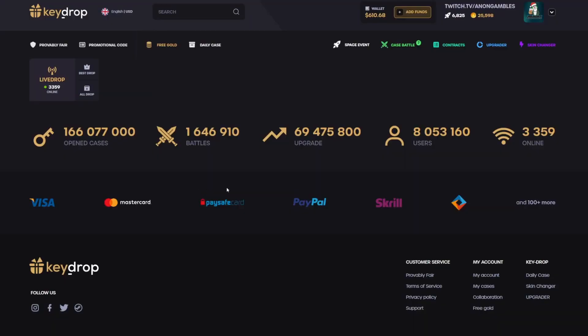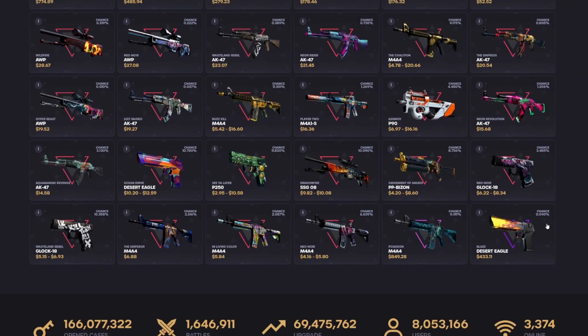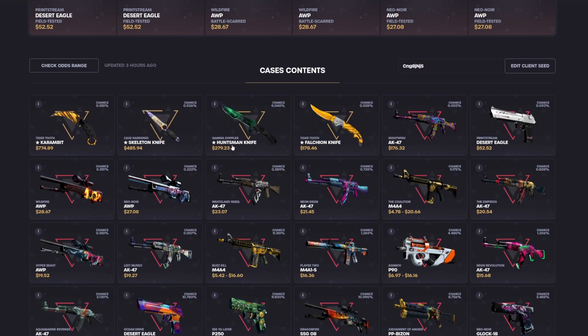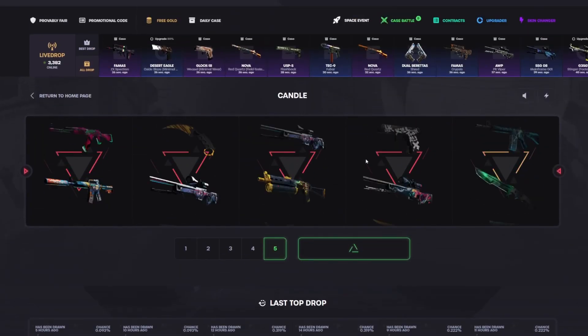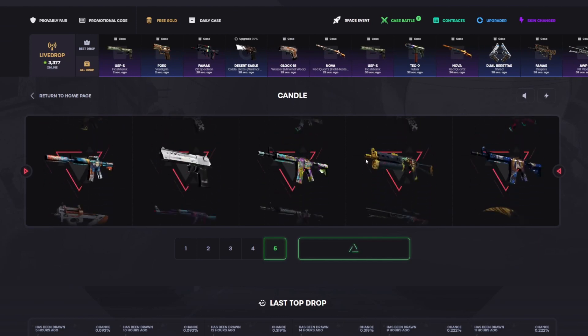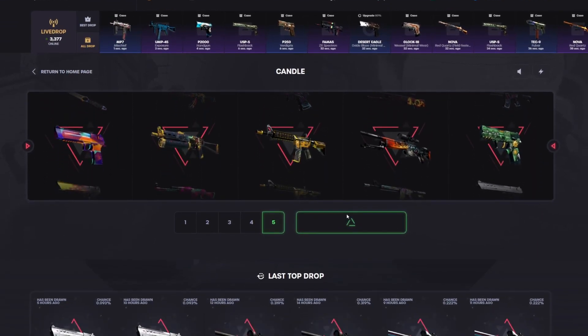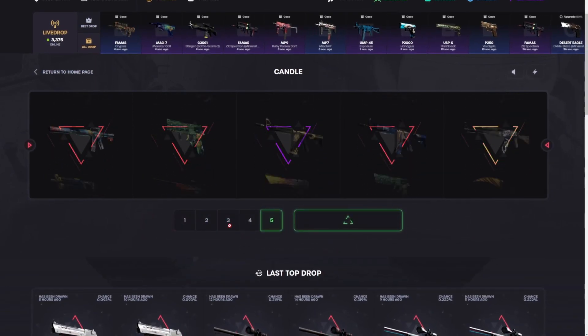Let's look at the 10 dollar Candle case. Look at this thing — look what's in it: Deagle Blaze, M4 Poseidon, crazy knives in here as well. This thing is 10 bucks, are you kidding me? Okay, let me get a Deagle Blaze please. It's profit though — we'll take that. I'm gonna throw this into some battles too.